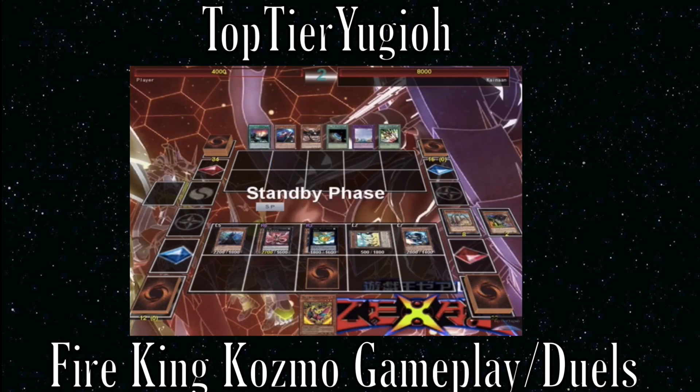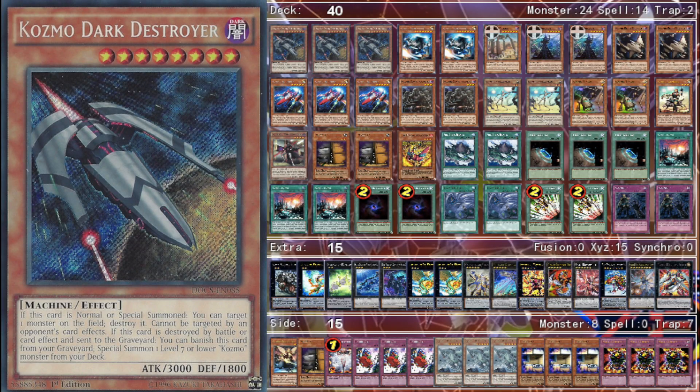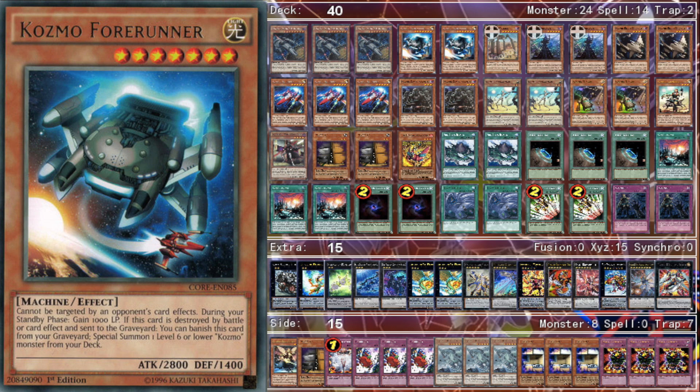I'm going to explain my card choices and ratios, some side deck stuff, so stick around. Let's start with the monsters. We play three Dark Destroyer — it's obvious because it destroys your opponent's monsters, can destroy itself, and pretty much becomes any of your other monsters, which is very important.